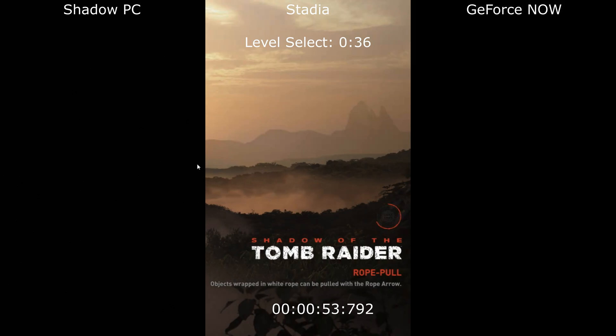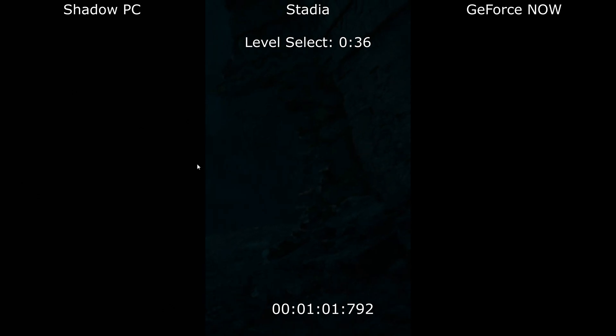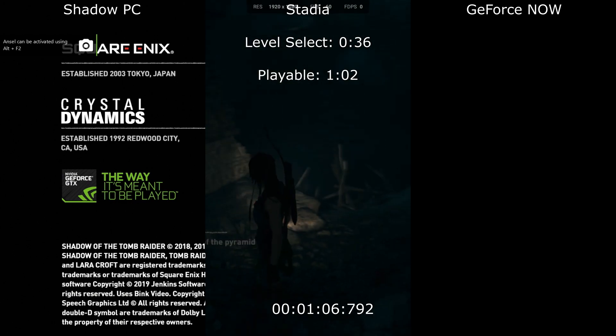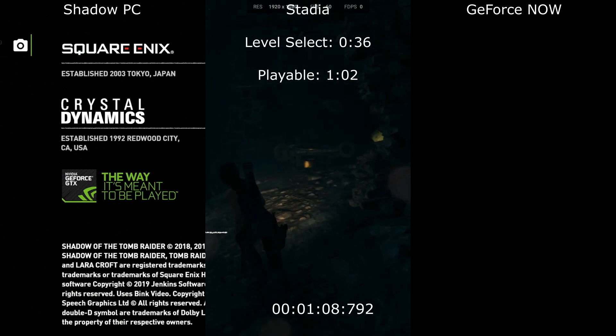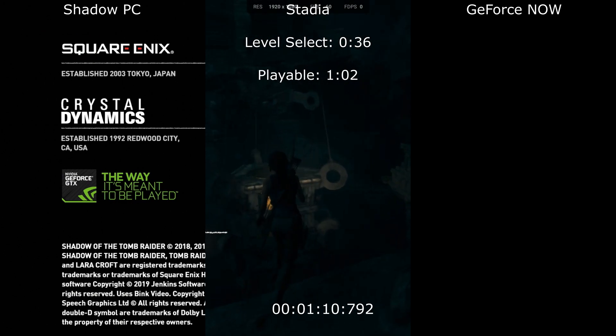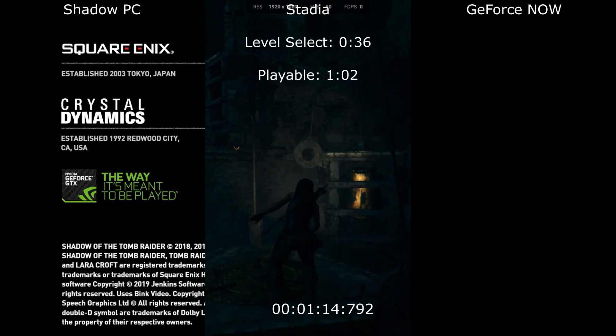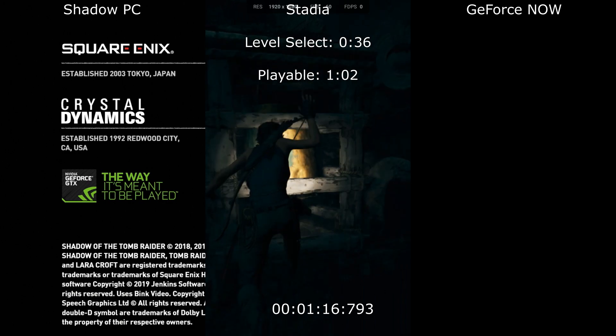And there we go for the play tab on GeForce Now, just coming up to the minute mark. Stadia is now into the game and playable at 1 minute too. So that seems to be the standard for Stadia — around a minute from click to in-game, which is pretty good going.